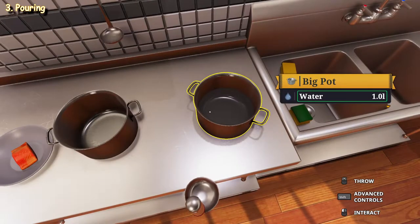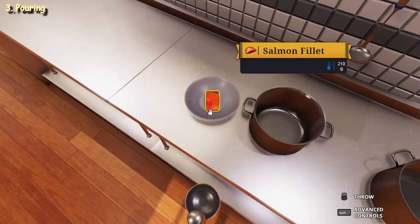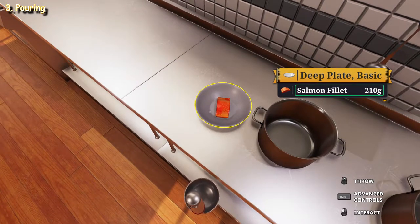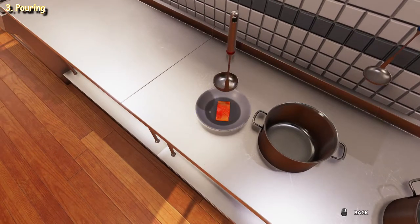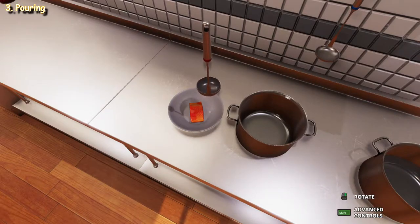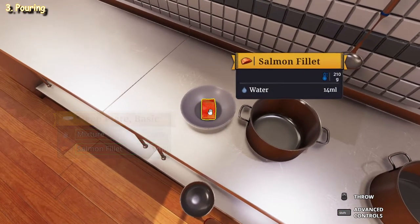It is possible to pour from the ladle by holding Shift to position it and the right mouse button to tilt, but this is a lot more time-consuming and dangerous — not recommended. Instead, simply use the ladle by clicking source then destination to transfer all the liquids to the pot. The ladle is also very useful when transferring a mixture, soup, or gravy to a dish already prepared, without getting the soup or liquids on the other ingredients. The salmon fillet does not get affected. If we were to pour directly, however, the water goes onto the salmon fillet.